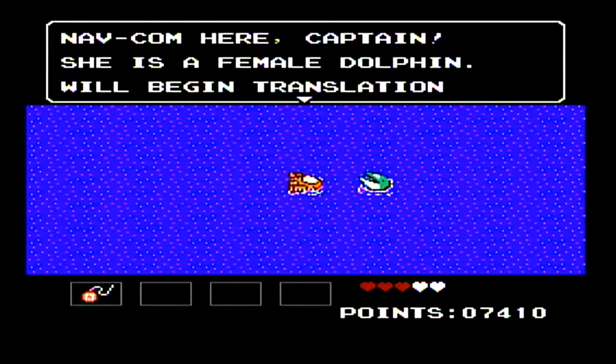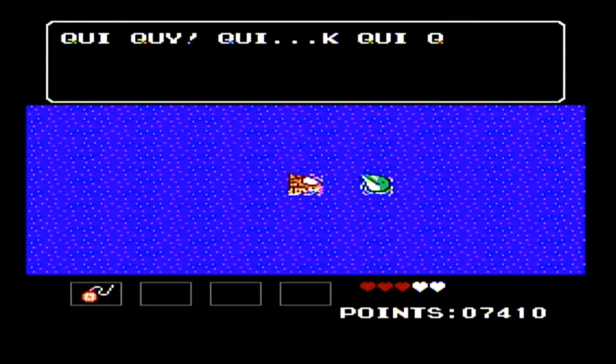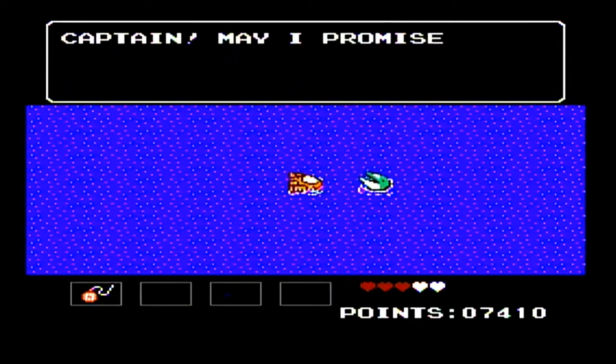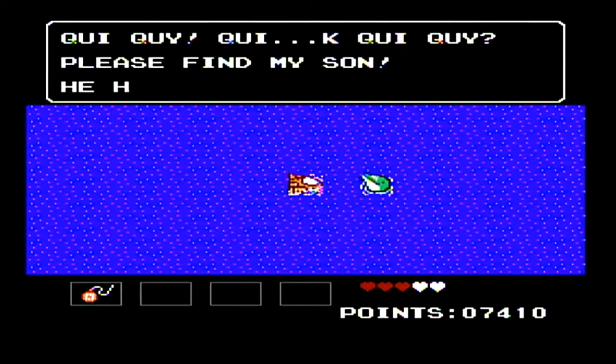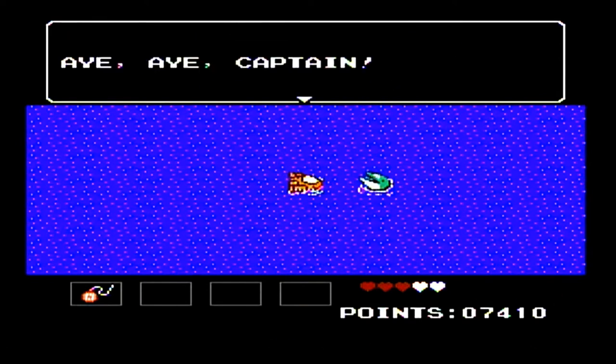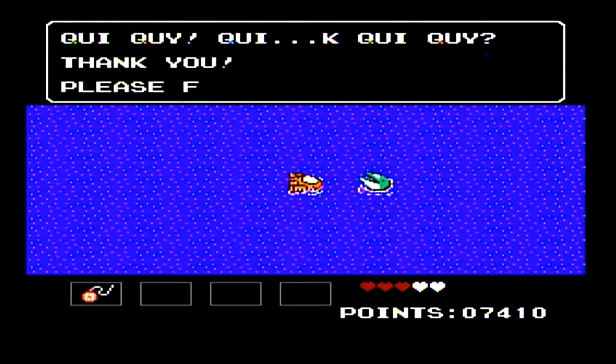Navcom here, Captain. She is a female dolphin. We'll begin translation. 'Please find my son. He has disappeared.' Captain, may I promise her to find her boy dolphin? No! Mr. Tumnus, come on. You gotta be a nice boy. Come on. Good job. Hi, Captain. Thank you. Please find my son.